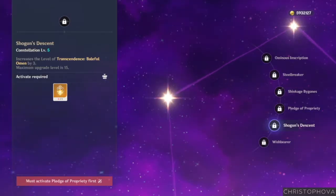Her fifth constellation, Shogun's Descent, increases the level of Transcendence: Baleful Omen by three talent levels.